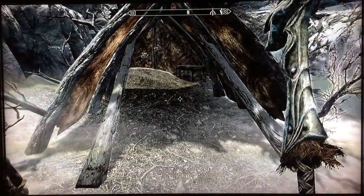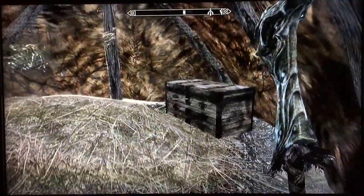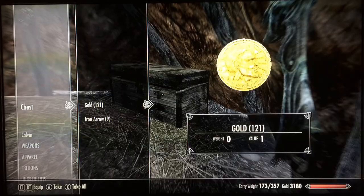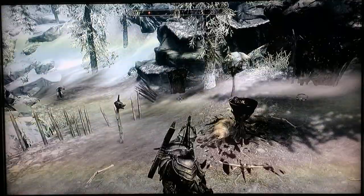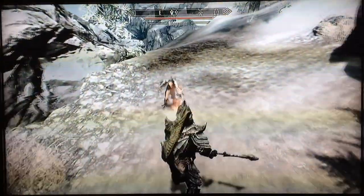Inside the tent is a treasure chest. Sneak in, open the treasure chest, and you got gold and some iron arrows. Not a lot. Some of these side paths — but wait. You see a Hagraven coming up, and she is blasting at you. Time to kill her.